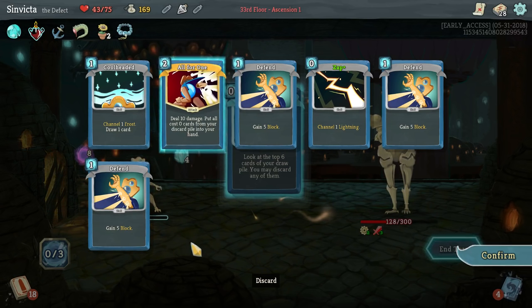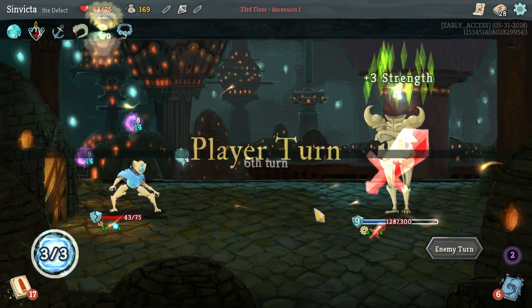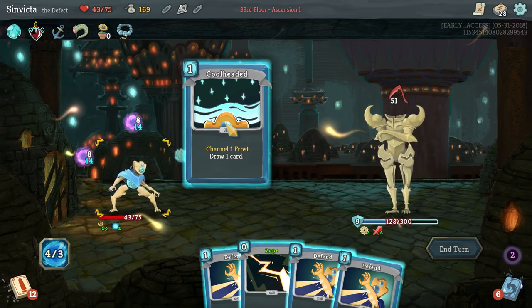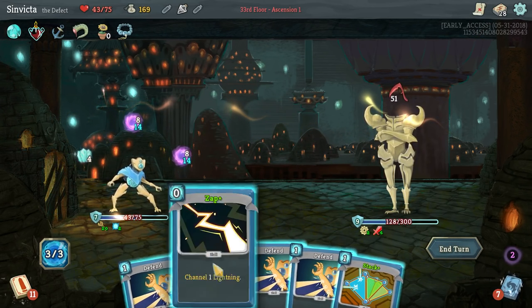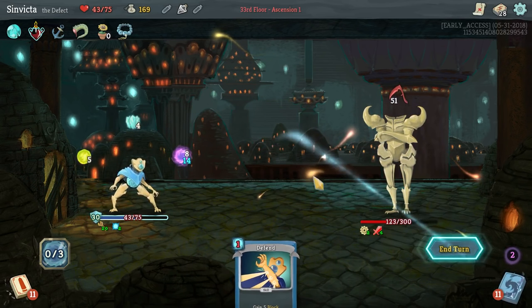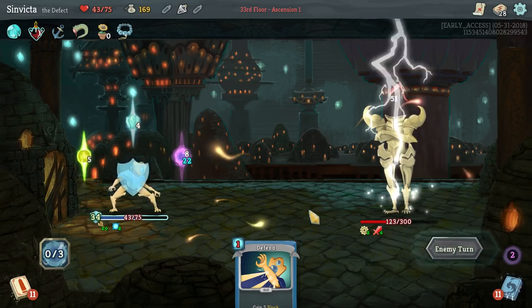All for One is not going to do it unfortunately. We just need all the defends we can get next turn. Hopefully we get Dual Cast as well. Cool Headed is going to give us at least seven block right now. We got Stack - Stack might actually be huge here. That's going to give us an extra 13 block. Then 34 after the Frost Orb - so we're only going to take 17 damage. That's fantastic considering we didn't have much.